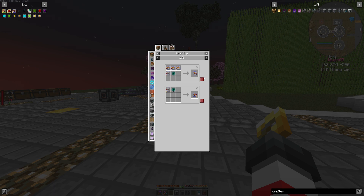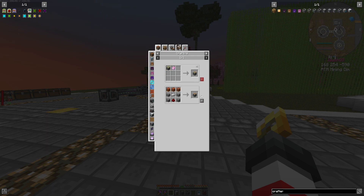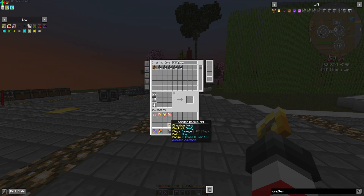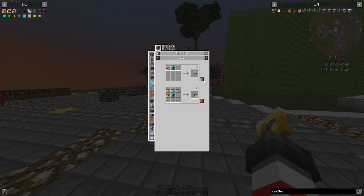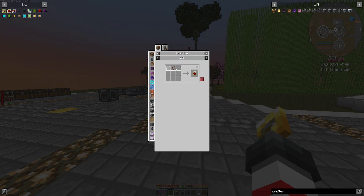We'll start off with the puller module mark two, which requires a puller module mark one and an ender pearl. The puller module mark one just requires a blank module and a sticky piston — a piston with slime. We'll also make the cinder module mark two — the cinder module mark one is similar but not as sticky. The cinder module mark two is just the mark one with an ender pearl. The redstone detector requires blank modules, redstone, three paper, three golden nuggets, a redstone comparator, which needs three redstone torches, quartz, and stone.